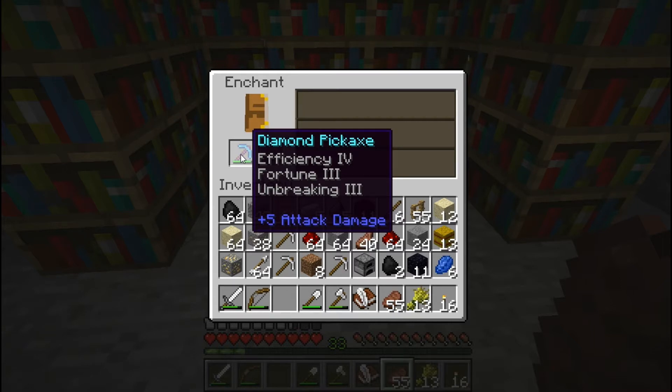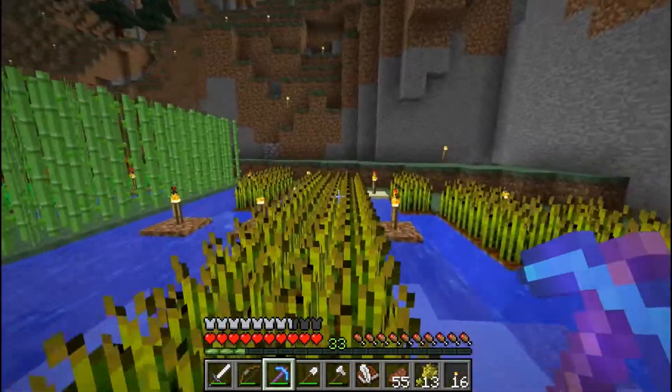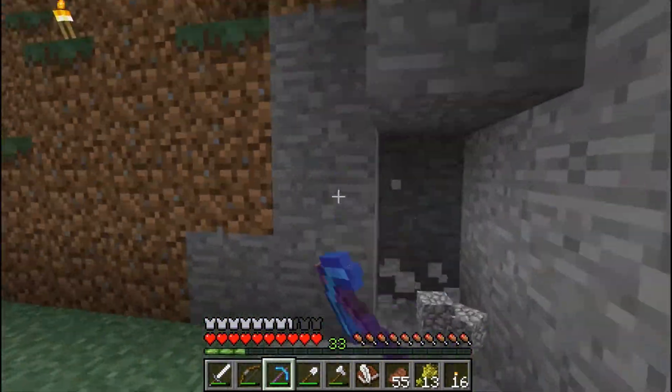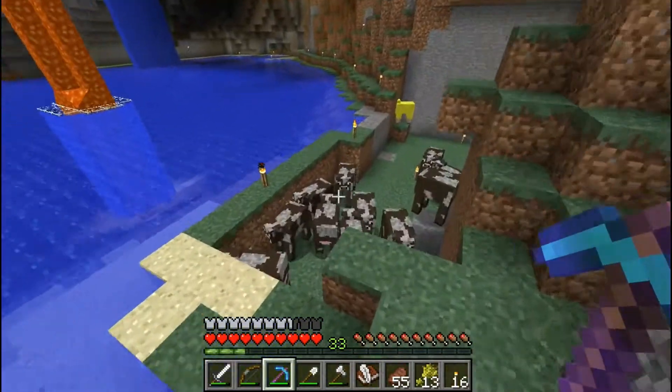Look at that pick! Efficiency 4, Fortune 3, Unbreaking 3 - that is a sick pick. See, this is what I'm talking about. I needed to do that a long time ago. This is an awesome pick. I'm gonna tear through this stuff. Oh my gosh, that makes me so happy. Why haven't I come here before? What am I doing using these unenchanted tools?